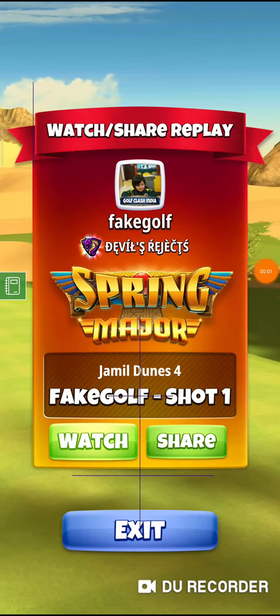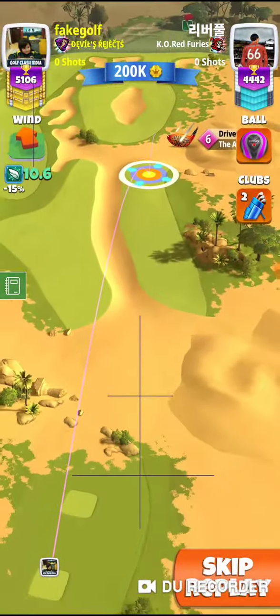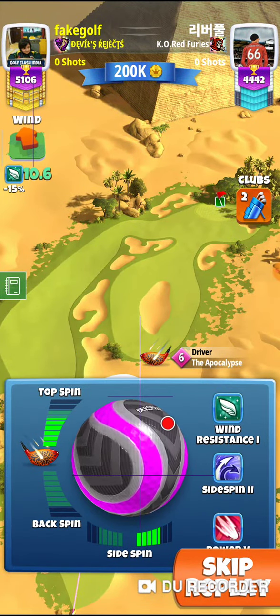Hi guys, this is hole number 8. We will play with a Power 5 ball — a Berserker is preferred. We aim this one with around 6 top spin. Wind is 10.6, so I'll use a little under 6.